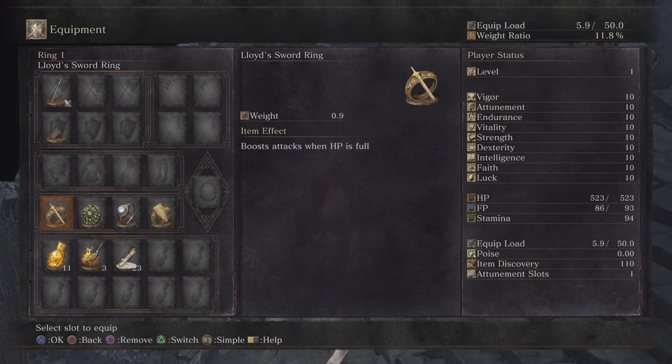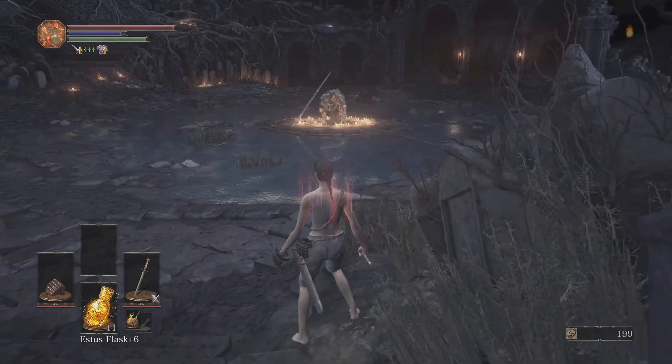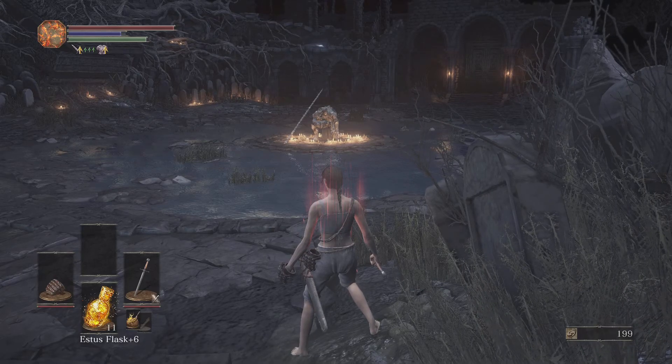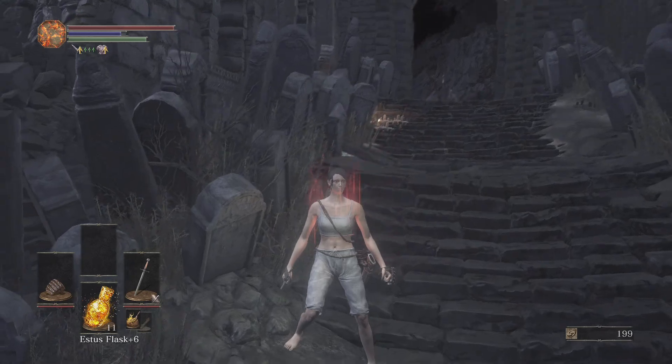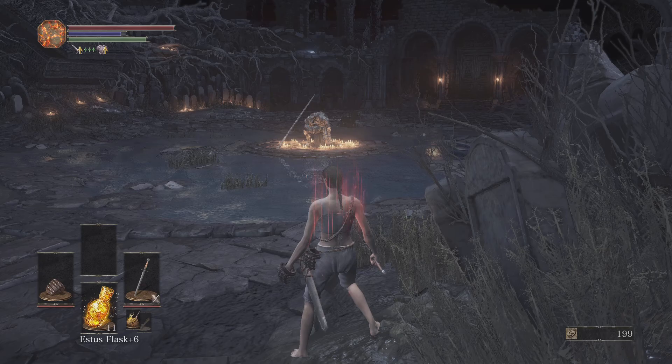I haven't mentioned it yet, but the Lloyd Sword Ring and Lloyd Shield Ring — if you get hit at all, even if there's only a fraction of damage, just heal when you have a chance. Because if you're below 100% health, there are a few hit points of leniency that you get, but if you're below it you won't be able to reap the benefits of the rings.